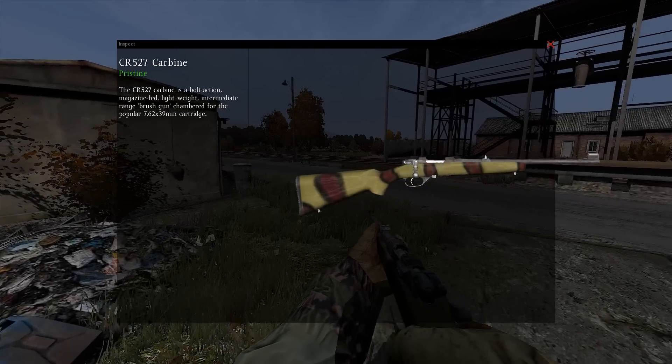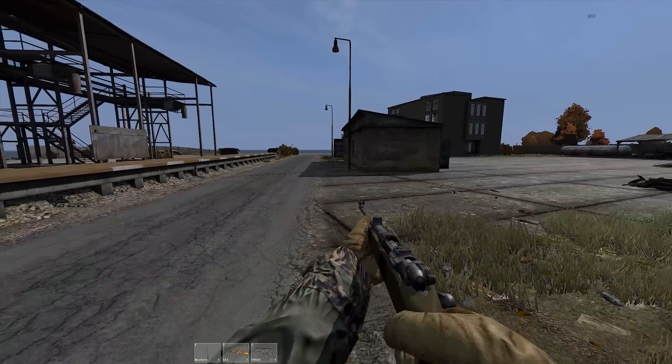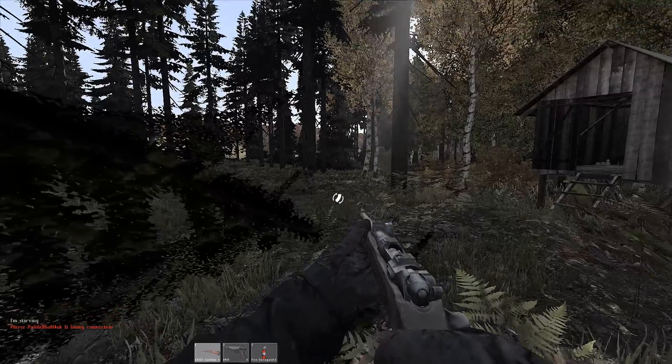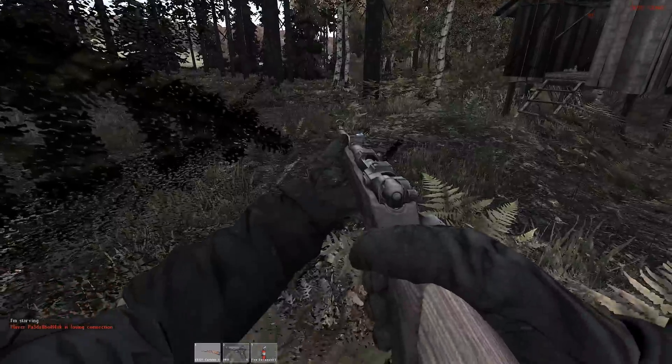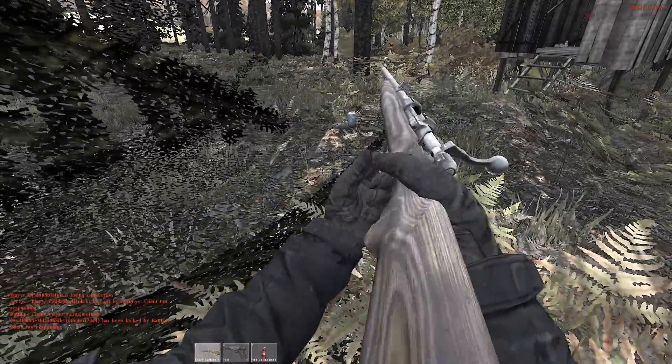Here's what the CR looks like when it's painted camo — it looks pretty cool, good detail. Here's the reload animation and how the gun fires. The sound of the gun is just a Mosin placeholder at the moment, but hopefully it will change in the future.